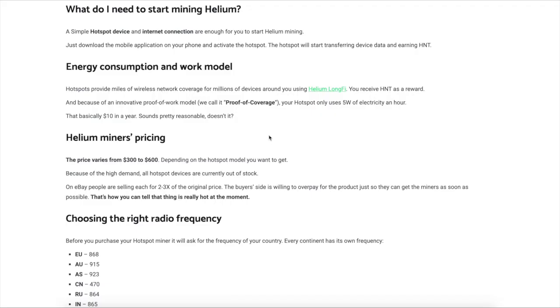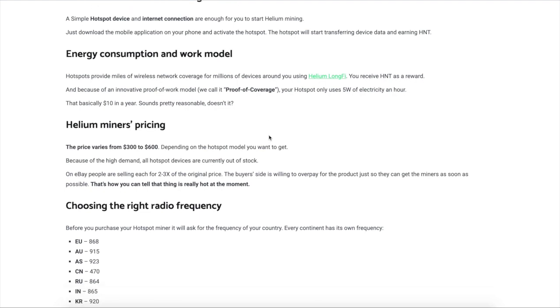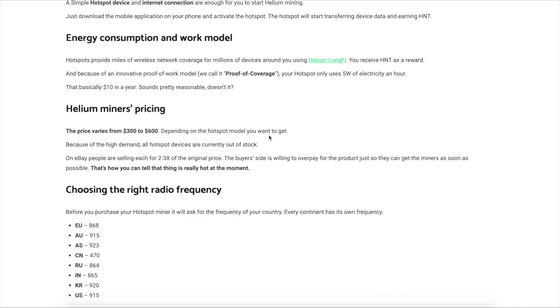So what do you need to start mining helium? First you need the hotspot device — there are five different ones. Then you need to download the mobile application on your phone and activate the hotspot. When the hotspot starts mining it'll transfer the HNT tokens to your device. The energy consumption is very low — it only spends about ten dollars a year.